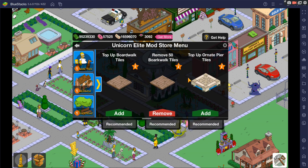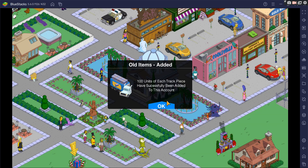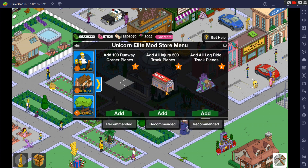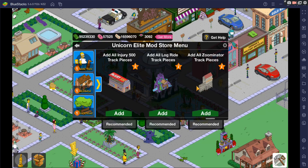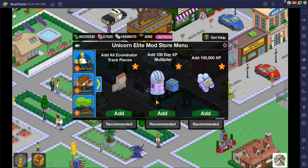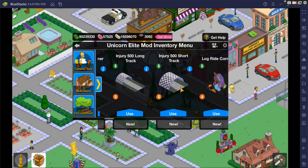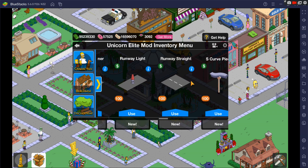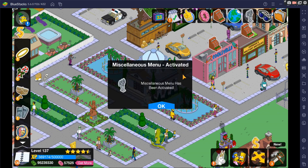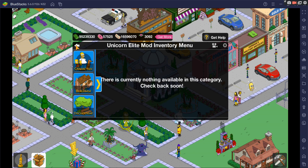You can top off your boardwalk tiles or remove them, along with your order-at piers. You can add all track pieces — that's 100 of each of the track pieces to the right. You can add 100 of each runway piece. You can also add track pieces from the Itchy and Scratchland event. We also just added yesterday: add a 100-day XP multiplier. Going into inventory, you can see all these items added in different quantities. Going back to miscellaneous, we'll clean the inventory again — and as you can see, it's been emptied out. That's the miscellaneous menu.